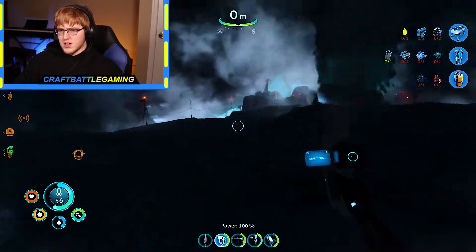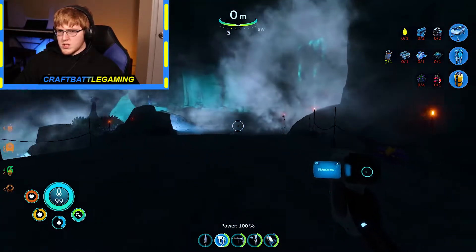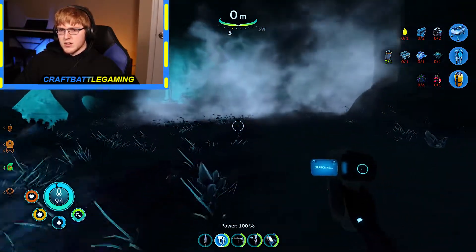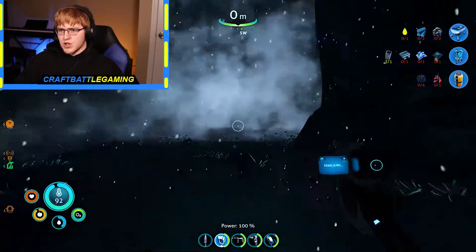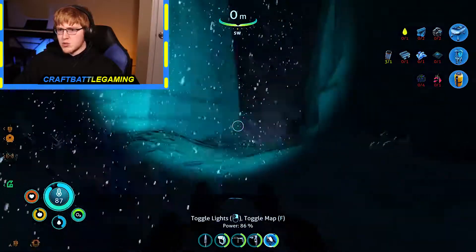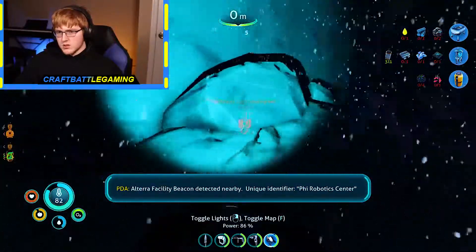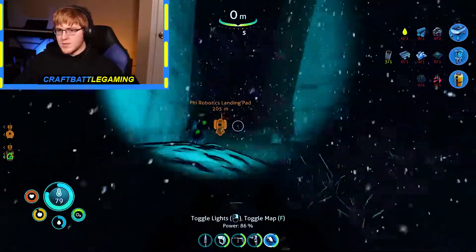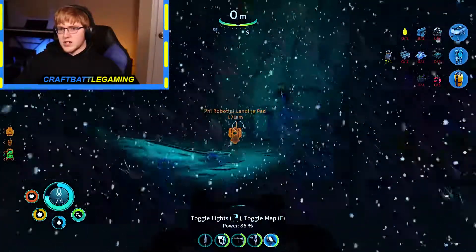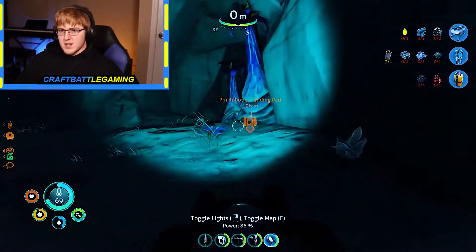Okay, so we actually have everything we need at the base, we just have to build it. That will be for a different day. Today we can come back here — we need to check out the robotics lab. Now if I'm not mistaken it should be through this ravine here. Yep — knew it, knew it was the robotics lab. This place will let us get the snow fox, which will let us travel around this place a whole lot easier. Just have to make it to it.